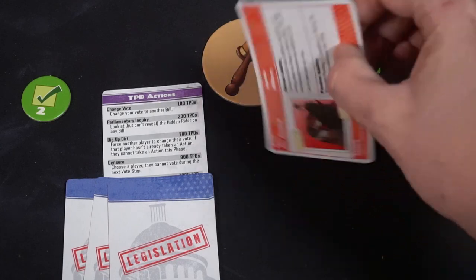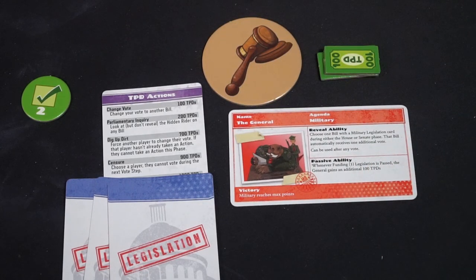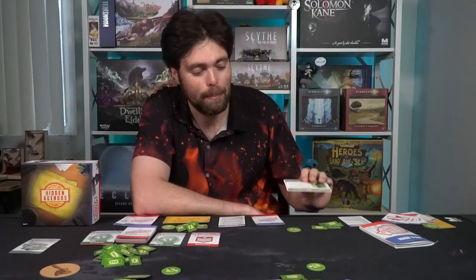Basically at the end of the game, if shutdown happens, you'll just check to see who has the most points — or if at any point during the shutdown somebody hits 10 points, that player is the winner. All while remembering that you can always flip over your agenda card to gain its specific revealability and passive benefit for as long as it's on the field. And that's how you play Hidden Agendas. First to 10 is the winner.